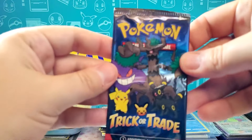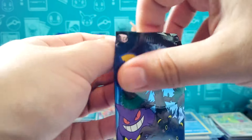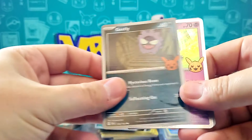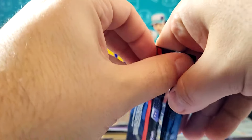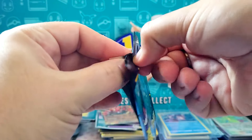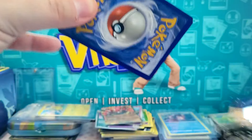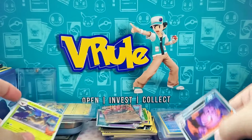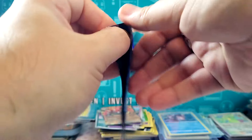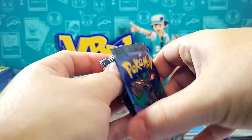Moving on - they're the same packs, no need to keep showing them. Got Mimikyu there. We are seeing duplicates already with the phantom, but with the commons that's probably going to happen. If they are seeded, we should be getting a different holo each time - there's the Gengar. Some of these common and uncommon non-holo cards are going to end up being repeats as we go through - already seen Phantump and Trevenant repeat.